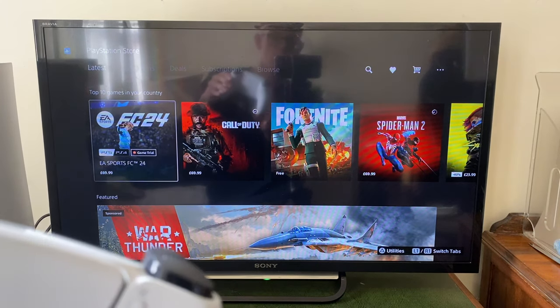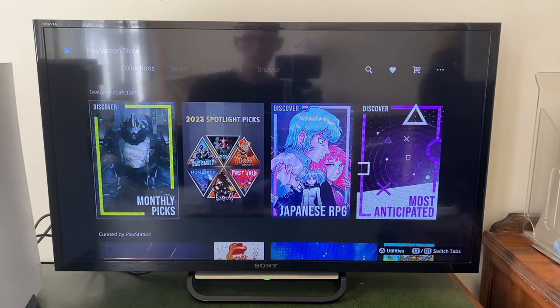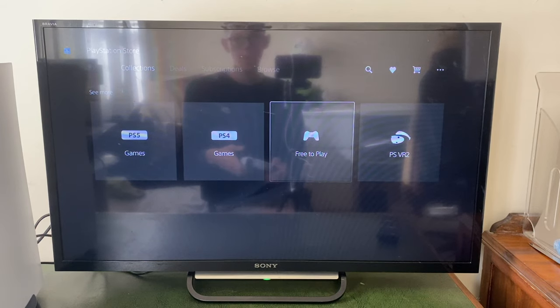Then what you need to do is go on your remote and press R1, this top button here. And that will then take you to Collections. In Collections, you then need to scroll down just using your joystick all the way down to see more.